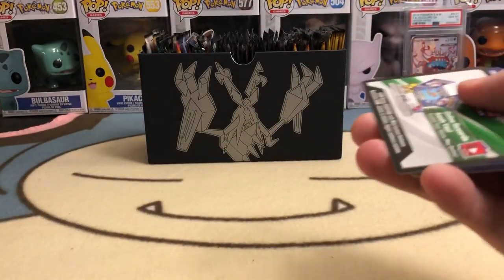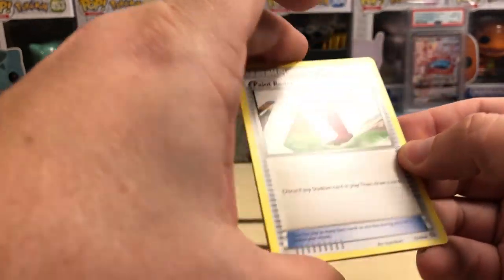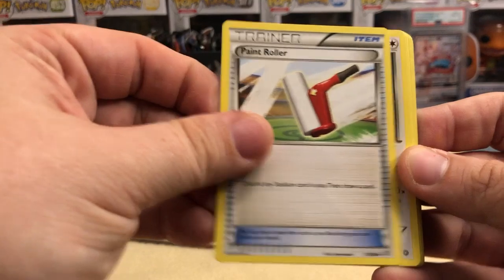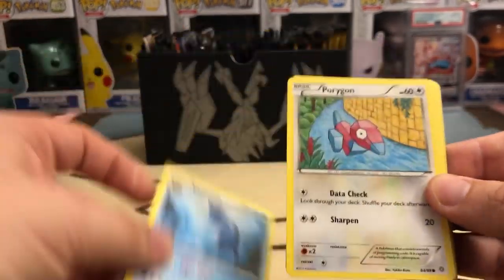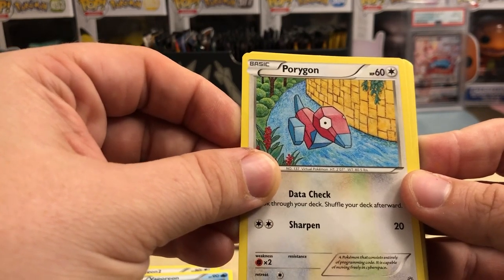We're going to go Ancient Origins next. I'm doing this for you guys — well, I'm doing it for myself too, I guess. This is X and Y, so we're going to go three cards because there's no energy. We got a Paint Roller — always need one of those handy in the house — Porygon 2, Vaporeon. Always weird to see him as a non-rare.